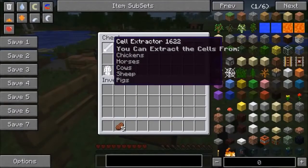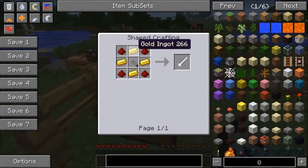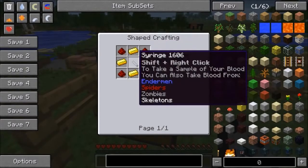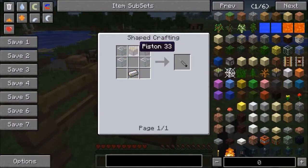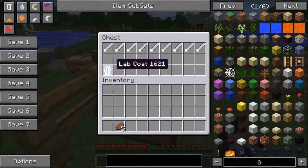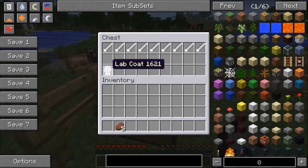In here we've got the cell extractor, and you can use it on chickens, horses, cows, sheep, and pigs. To make it you need gold ingots, redstone, and a syringe. The syringe can be used on an enderman, a spider, a zombie, and a skeleton. To make the syringe it's gonna be glass, a piston, and an iron ingot. There's also a lab coat - it's six wool.